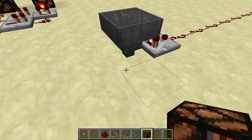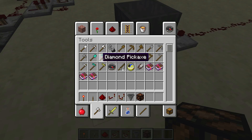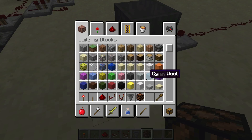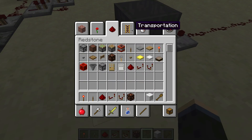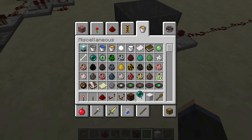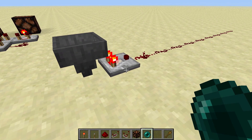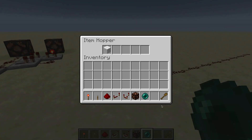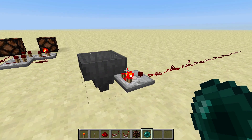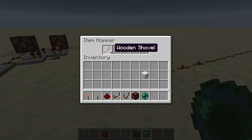First thing I'm going to do is come over here to our demonstration area and we will get a non-stackable item and a stackable item, and also a stackable item that only stacks to 16. As we covered before, a stackable item gives out a tiny signal which is actually rounded up to one, and a stackable item gives out a slightly bigger signal which comes out as three in a hopper, because it takes up a fifth of the hopper and a fifth of a full signal of 15 is three.